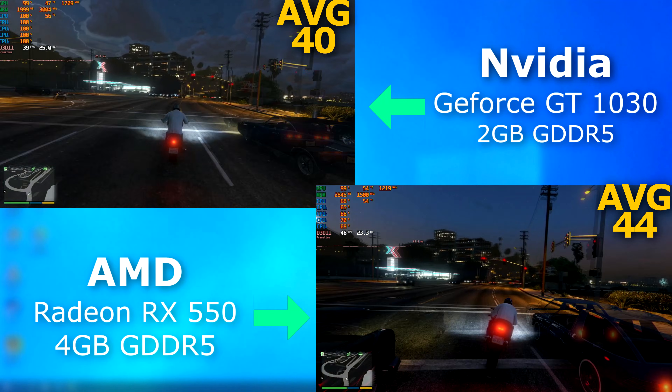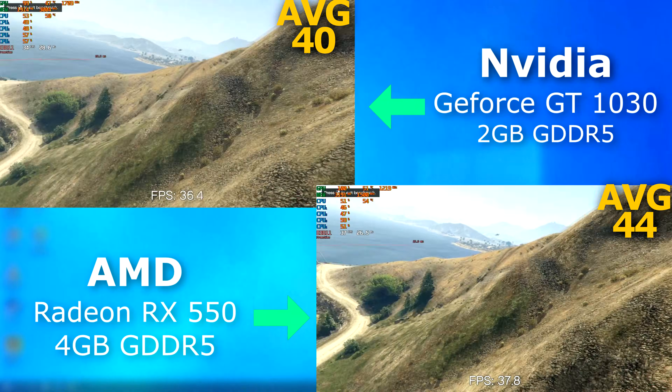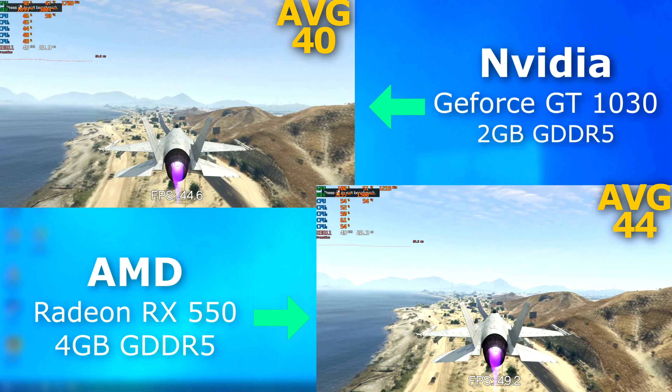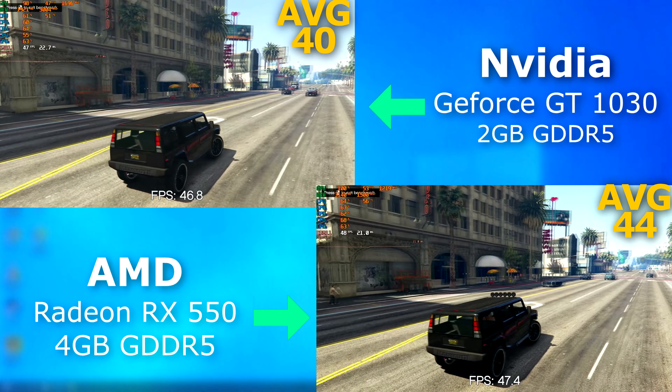In GTA V, they performed about the same, but once again the 550 felt smoother and more responsive. Here's the final scene from the in-game benchmark, and I'll let that play.